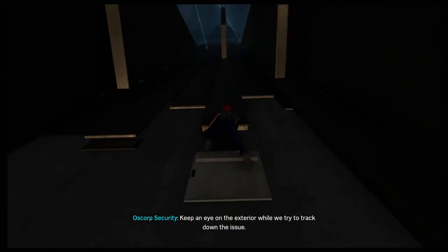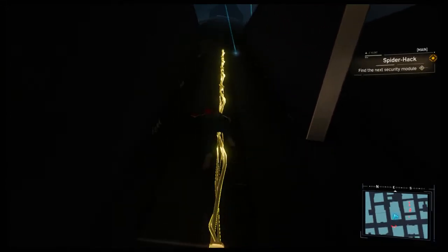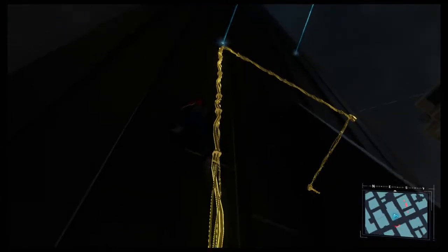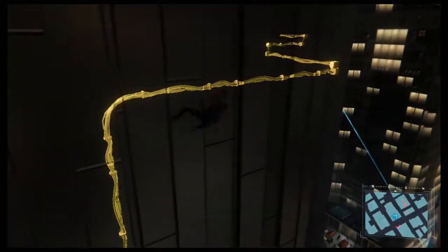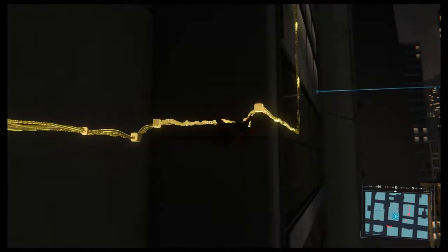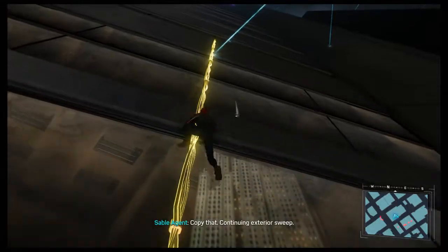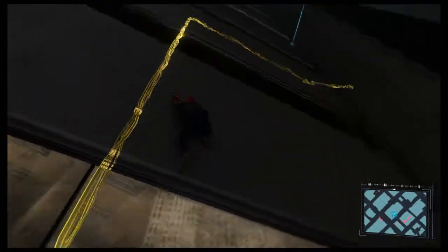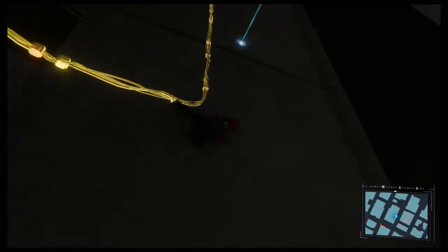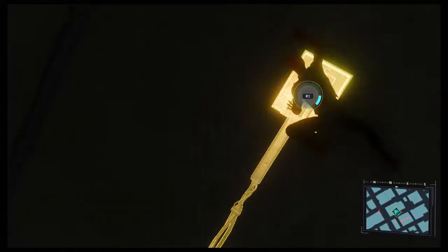I was just about to say I bet this is when the Sable guys decide that they hate us — and it looks like that's probably going to be the case, so we've got to avoid these guys. There's the second module. Is this going to alert them to where I am? We have some sort of software problem, we're calling in a specialist. Just don't shoot me please — I don't want to die, too young to die.